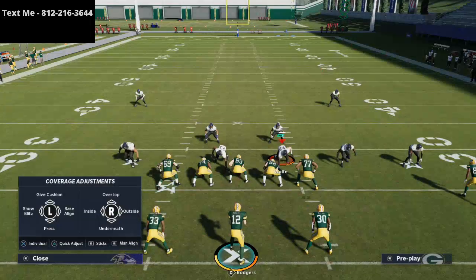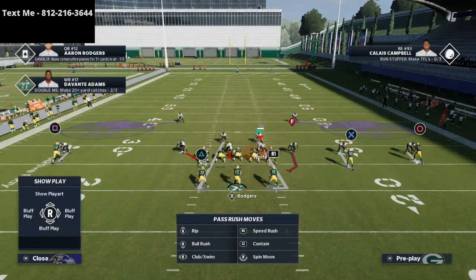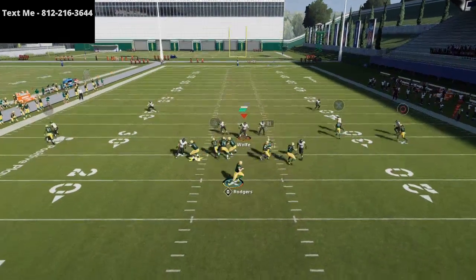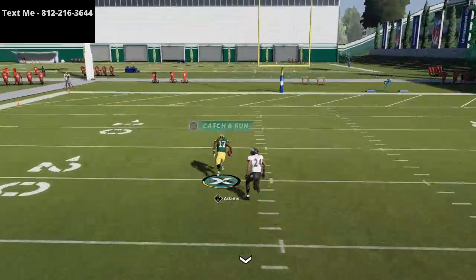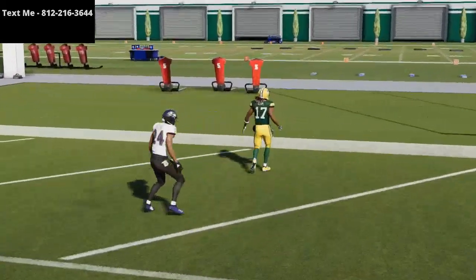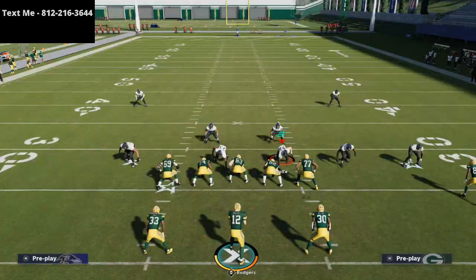You better believe it's going to torch the meta man to man coverage. If I go down and man align, shake coverage outside, shake coverage up, and throw the purples out there — this is the meta man coverage everybody's been running all year long. If you get this look, you're lobbing this ball up, finishing your throw by holding that up pass lead a little bit after you throw it, and you're going to torch the meta man to man coverage for a one-play touchdown.